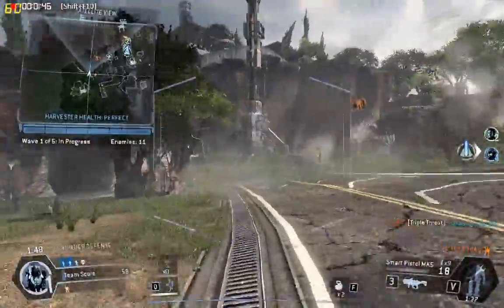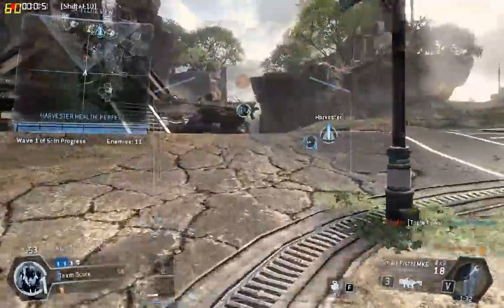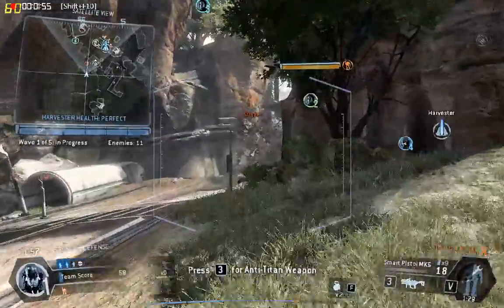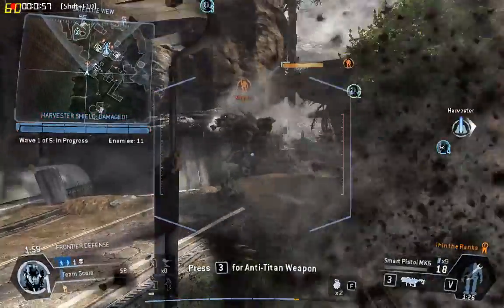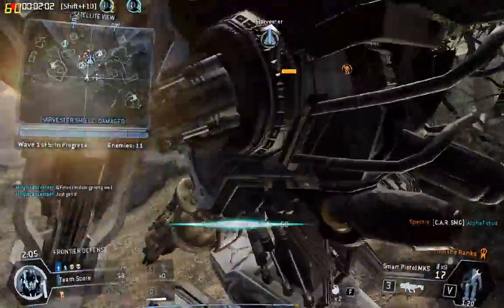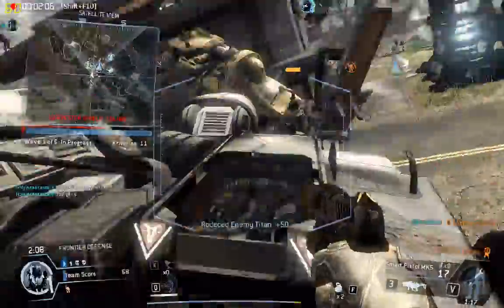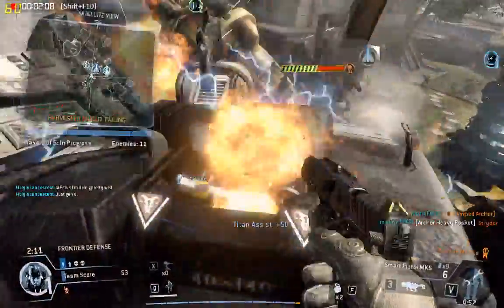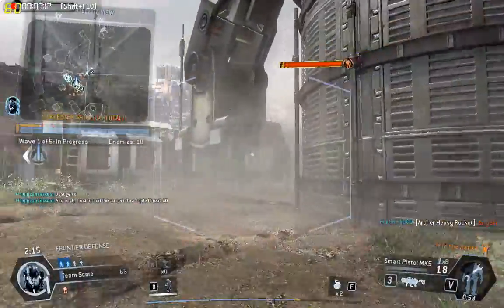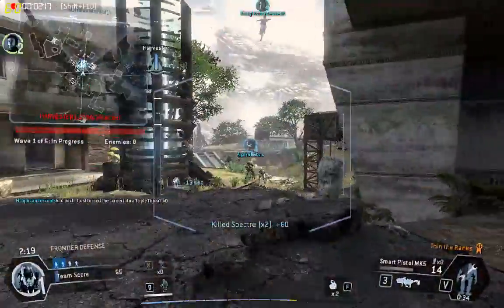We've got a pilot down. Harvester's shields are dropping. Chief, pilot reinforcements just landing. Pilot, there's just a few IMC left. Sweep them out.